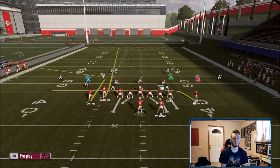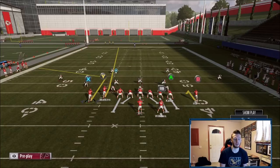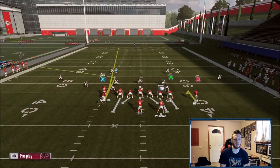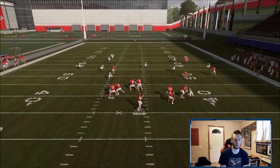For max pro: fade Y, max pro, fade Y, and hitch Hill. Motion Kindly over to the right — you can let him set or hike on the move. If they're not pressing, let him set. If they're pressing, hike it while he's on the move so he doesn't get a super press animation. This post right here is just like Pad Sail — literally the exact same route, it's so good.